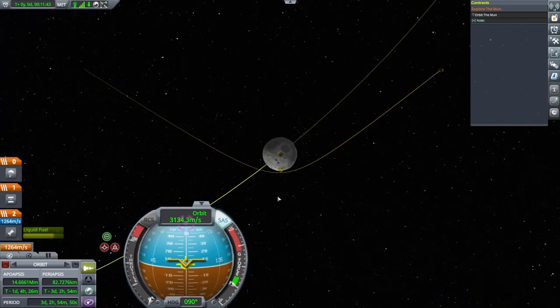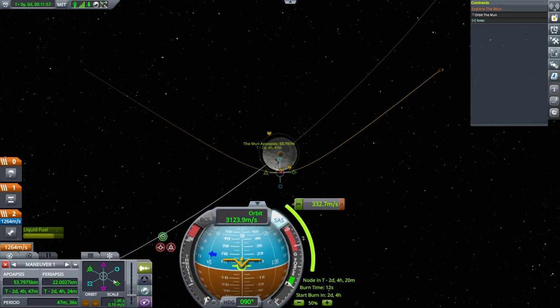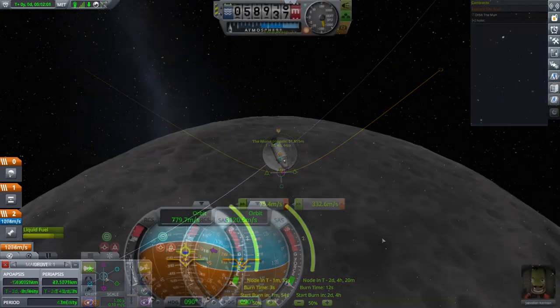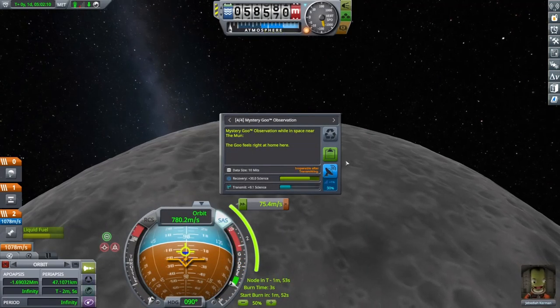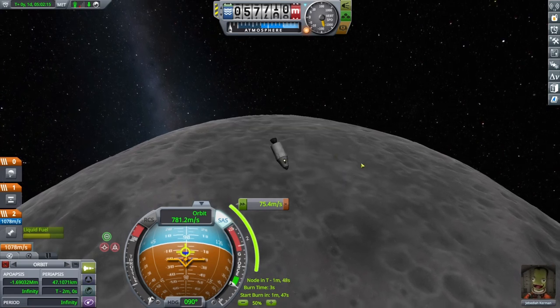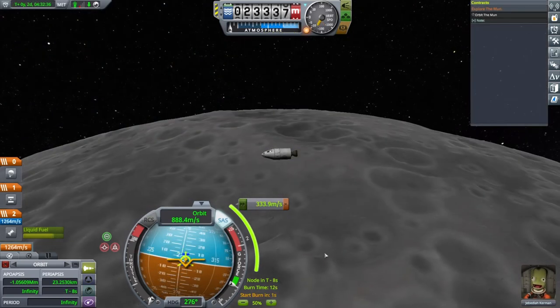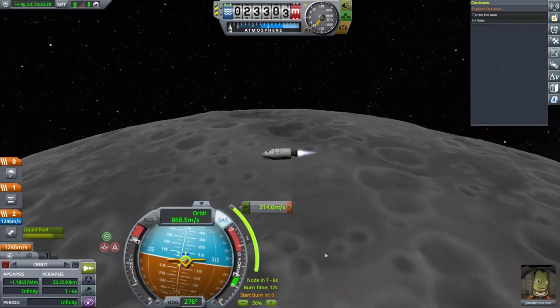To orbit Moon, set up a Maneuver node at your Moon PE. Add retrograde velocity until the flyby arc closes into an ellipse, then keep adding velocity until both sides of the orbit are within the 30 to 60 kilometer range. You may need to adjust the position of the node as you go. If you're doing this all in one flight, don't forget to press 9 when you're below 60 kilometers to collect a second round of instrument science. If you flew home, you did this already. When you're in position, execute the Maneuver burn.